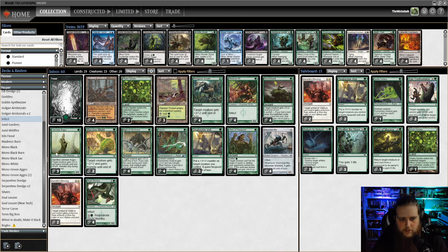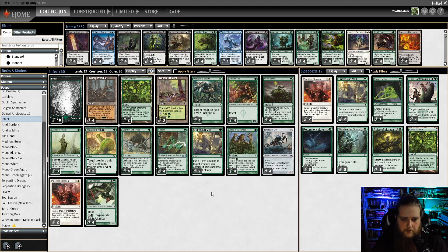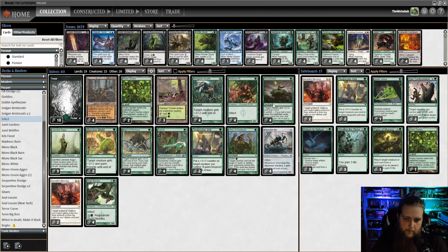How do we pump? We have Llanowar Augur, a 0/3 Elf that is a 1-drop — you sacrifice it during your upkeep, and target creature gets plus 3, plus 3 and gains Trample until end of turn. We have 4 Mutagenic Growths, 4 Groundswells — target creature gets plus 2, plus 2, and with Landfall it gets plus 4, plus 4 until end of turn. Pretty good.